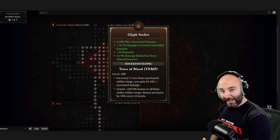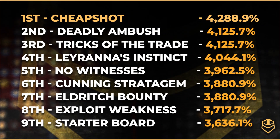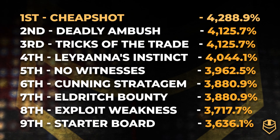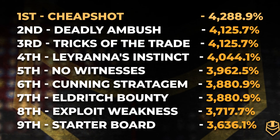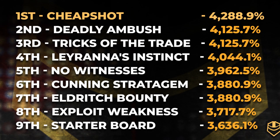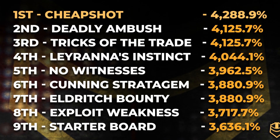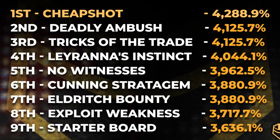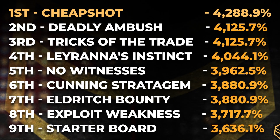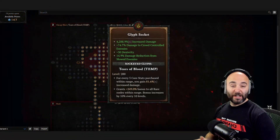Now that we've gone through every board with all core nodes socketed for maximum benefit, here's a ranking by multiplicative damage. Number one is Cheap Shot at 4,288.9%. Tied second and third are Deadly Ambush and Tricks of the Trade at 4,125.7%. Fourth is Leirana's Instinct at 4,044.1%. Fifth is No Witnesses at 3,962.5%. Tied sixth and seventh are Cunning Stratagem and Eldritch Bounty at 3,880.9%. Eighth is Exploit Weakness at 3,717.7%, and last is the starter board at 3,636.1%.